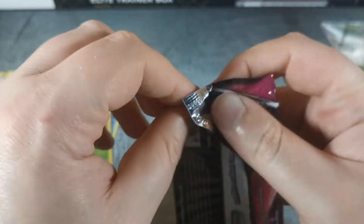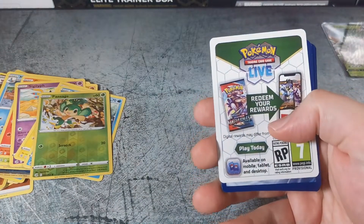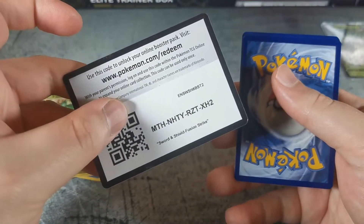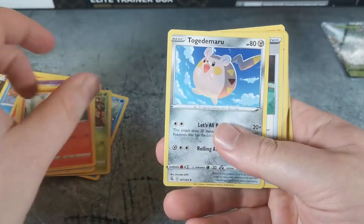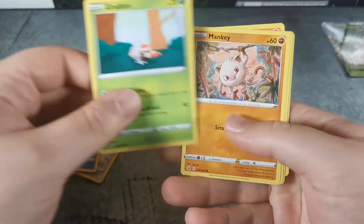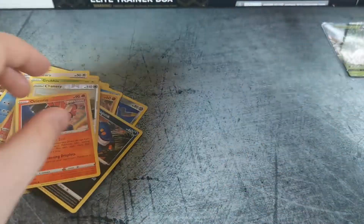Hitting Fusion Strike again here. Fire Energy, Ninetales, Dodrio, Quick Ball, Buneary, Basculin, Grubbin, Mankey, Croagunk, Chansey, and Oricorio.